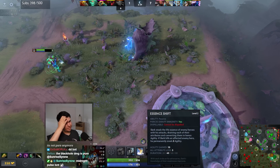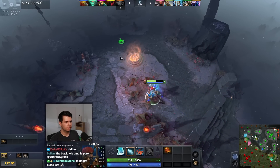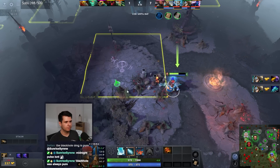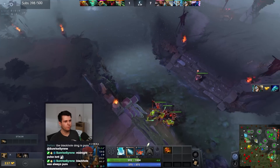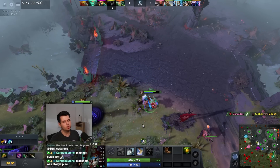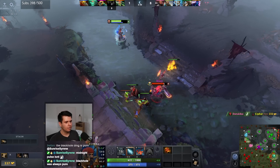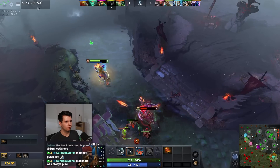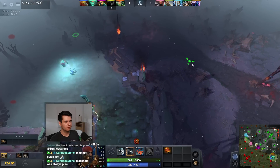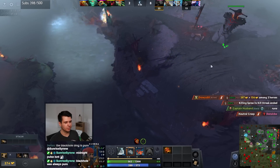Essence Shift: agility gain 10, all attribute loss 5. That is so strong, absolutely insane. In game modes like this, that's often what's upgraded - people like making Essence Shift super powerful. And it turns out yeah, Essence Shift is easily made overpowered. Every time it's just terrifying.